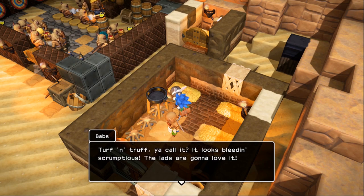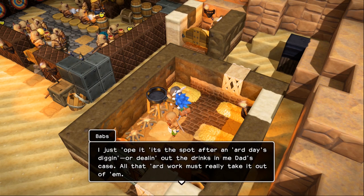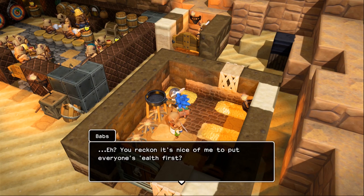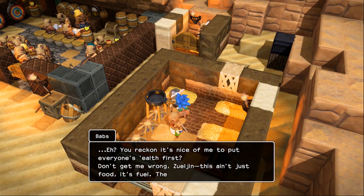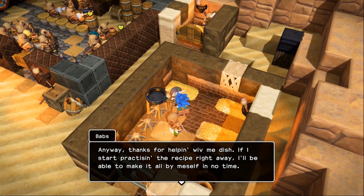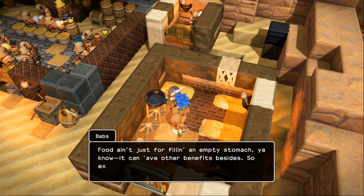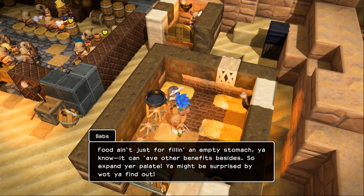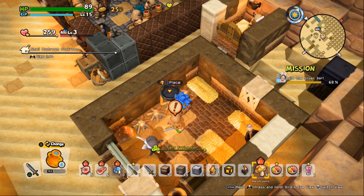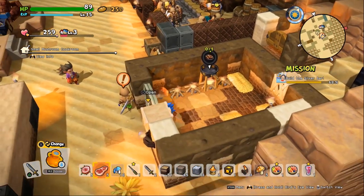The other ingredients make like the second tier of stuff — they'll have one star on top. So we'll have the fruit flambe, then the fine fruit flambe, then the delicious digger jigger — meaning they'll just give better stats. Let's collect this — the turf and truff! I thought something smelled good — that's exactly the kind of pub grub I had in mind. Turf and truff, it looks bleeding scrumptious. The lads are gonna love it. This ain't just food, it's fuel — the more good grub they get down them, the more metal they'll be able to mine. Thanks for helping with my dish. Food can have other benefits besides filling your empty stomach — expand your palate and you might be surprised.